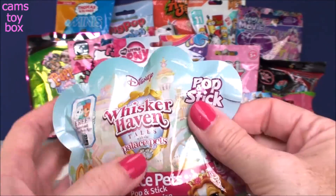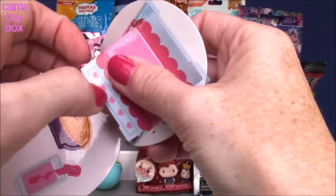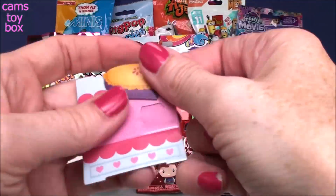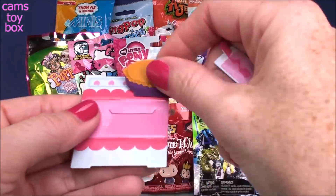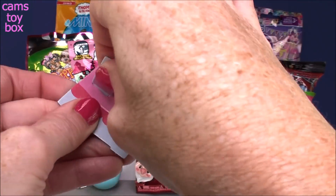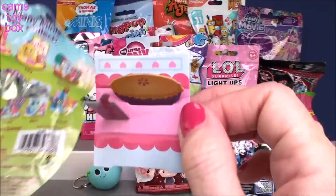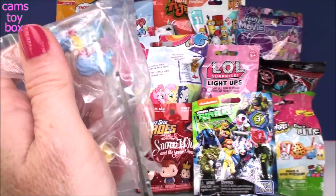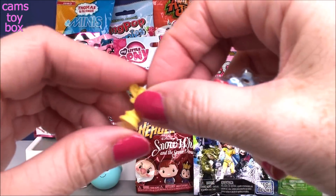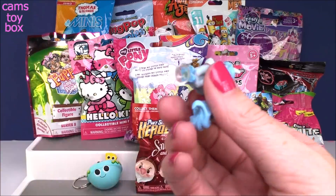I need a scissor to get into this one. So this is the little display stand — you pop out all your pieces. That looks like a little pie and a little drink. You pop your little accessories onto here. Looking at the back to see which one we have — it looks like we got Sweetie. It also comes with an accessory along with your palace pad — looks like a little trophy. It has a little suction cup under there. Here is Sweetie — oh my gosh she is so pretty, absolutely beautiful. She also has a little suction cup so you can suction cup them right onto the display.